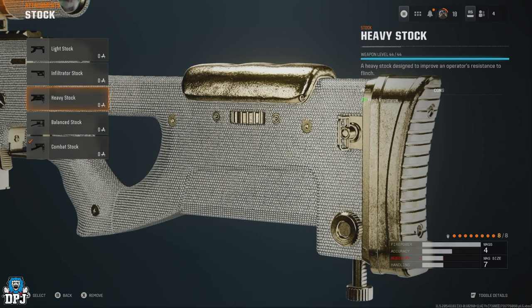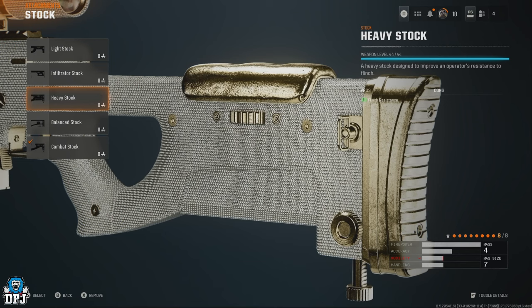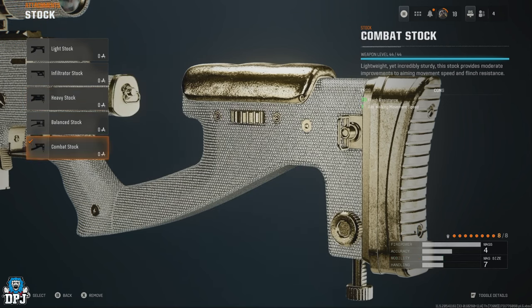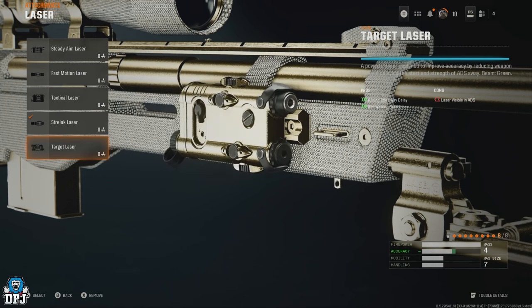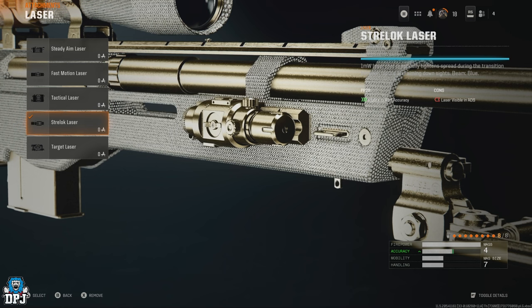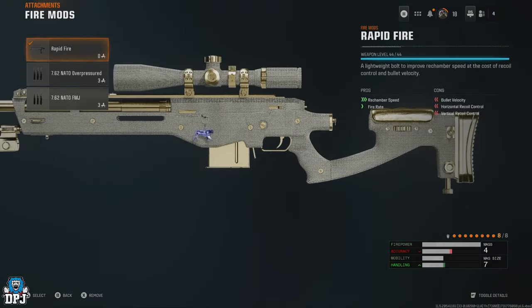For the stock, I use the Combat Stock — great for flinch resistance. I used to use the Heavy Stock but a slight nerf swayed me toward the Combat Stock, which is the better one now. For the laser, I originally used the Stray Lock, then switched to the Target Laser due to accuracy issues after ADS. After the Season 1 patch, the Stray Lock is now a much better choice for both snipers.